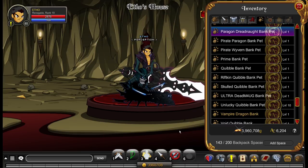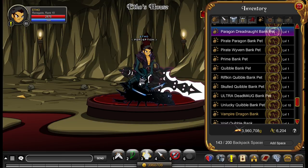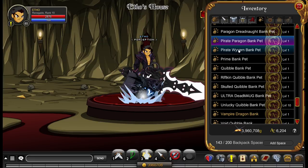This is the Paragon Dreadnought bank pet — it doesn't actually even have a description. I think it's from this year's Dage's birthday event, although I'm not entirely sure about that. This is the Pirate Paragon pet, and this is either from Dage's birthday event or from Talk Like a Pirate Day when they had the Legion Naval Commander or the Paragon Naval Commander, because it's just pirate-themed. Not entirely sure.